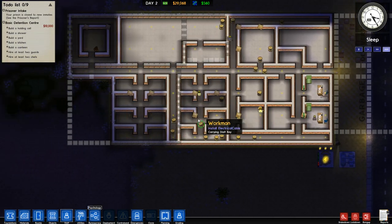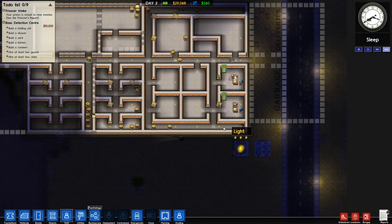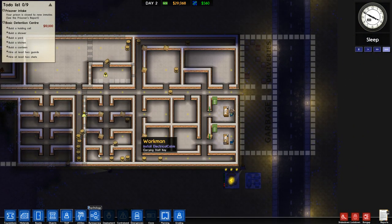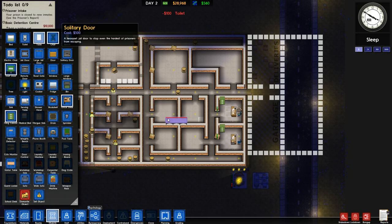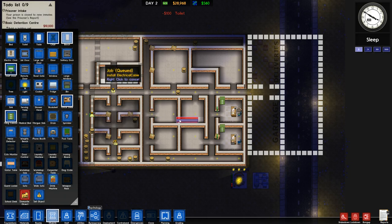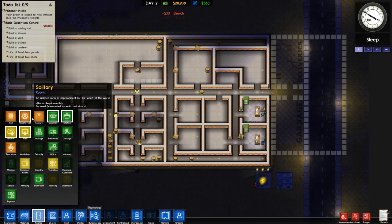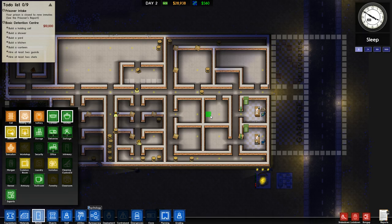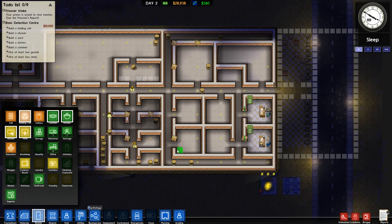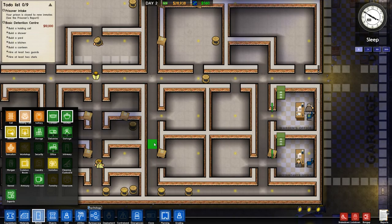We'll wait for the wires to be placed - before we put doors I'm going to get some stuff sorted out. We need a holding cell, which is just a toilet and a bench. I made sure the door was facing outwards to distinguish it from the offices. Oh, it's got to be five by five - that messes things up a bit. My whole plan has gone to crap.